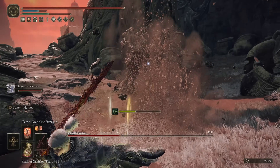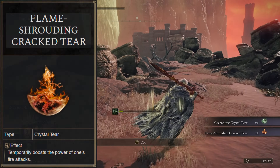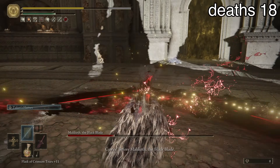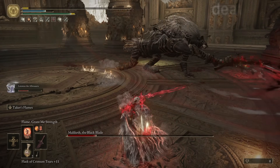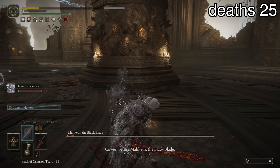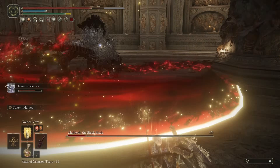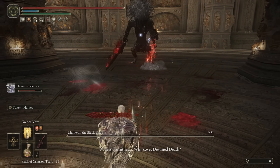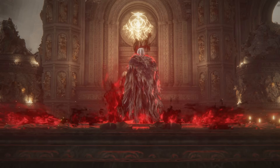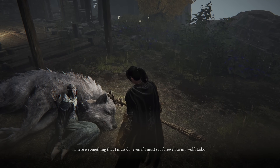Upgrading the Blasphemous Blade to plus nine, Shadowheart first had to slay a Putrid Tree Avatar which gave her the Flame Shrouding Cracked Tear, boosting fire damage by 20 percent. She was ready to take on Maliketh again. Maliketh was relentless and Shadowheart got very close many times. Finally dodging his attacks, she found her opening and the Blasphemous Blade burned through his health. With Maliketh down, the Rune of Death was unbound, reducing Leyndell to ashes.